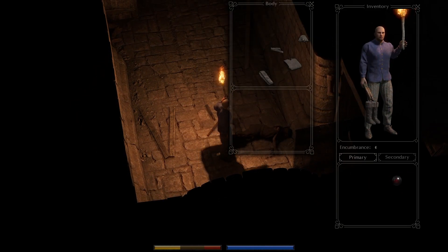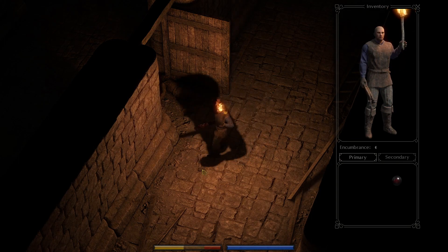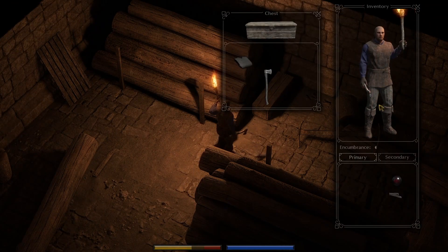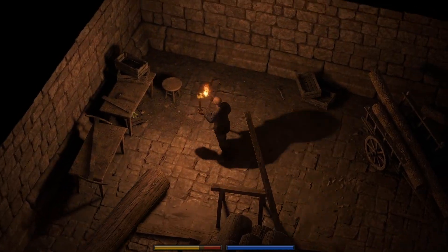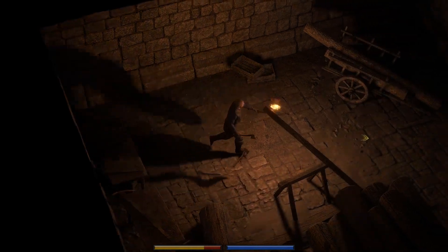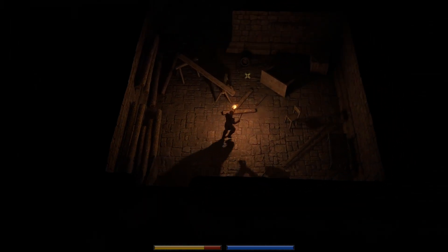Now we'll take these boots, this tunic, these gloves, and this belt for now. We'll switch to a hatchet — crude hatchet in reasonable condition. We'll probably find a better one in this room. There's a better belt and a slightly better tunic, and that's a two-handed axe. There is a simple hatchet in great condition, and this one is high quality in great condition, so we'll take that one. The hatchet is obviously much better than the wood debris — still not a weapon I'd use if I had any other choice, but it's definitely better.